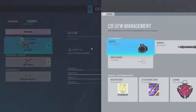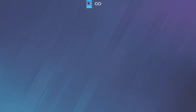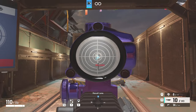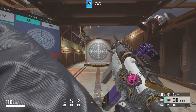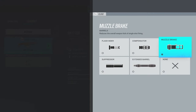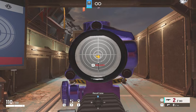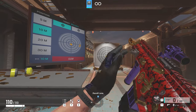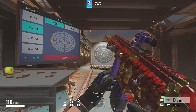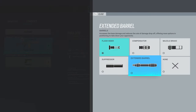Now for Buck's C8, I run the Extended Barrel, but if you can't control the recoil, I'd recommend Flash Hider. For Blackbeard, I'd recommend the Muzzle Break, but Extended Barrel works too. Next for Capitão's spear, I'd recommend Extended Barrel, but if you can't control recoil, run Flash Hider.